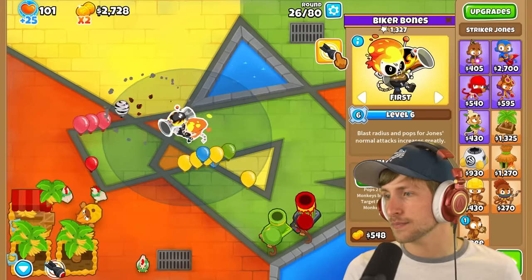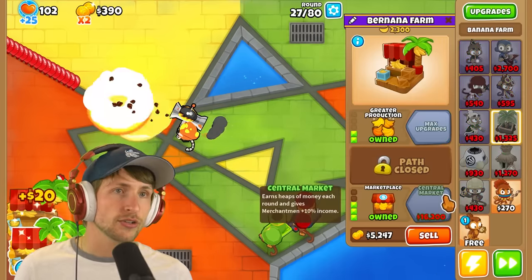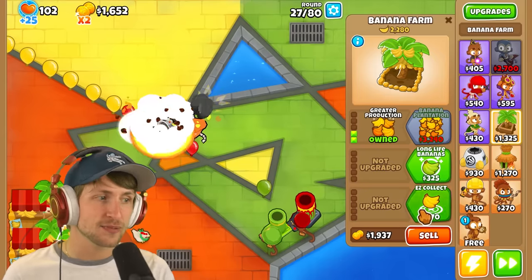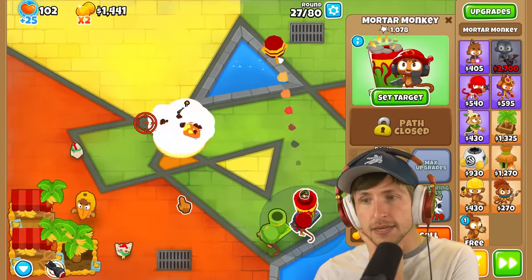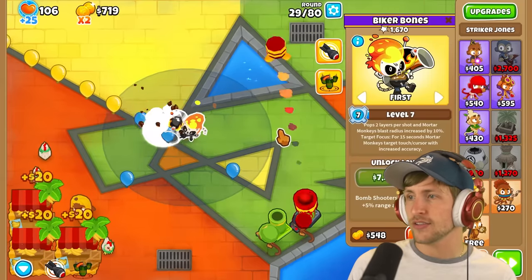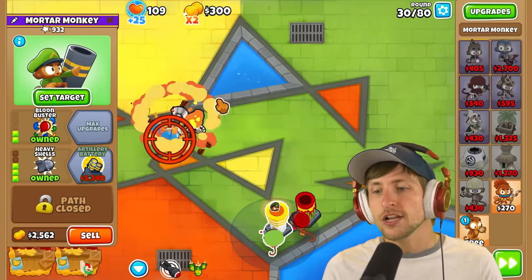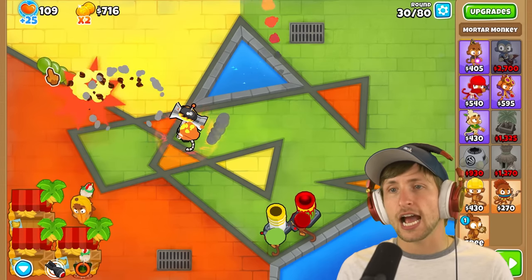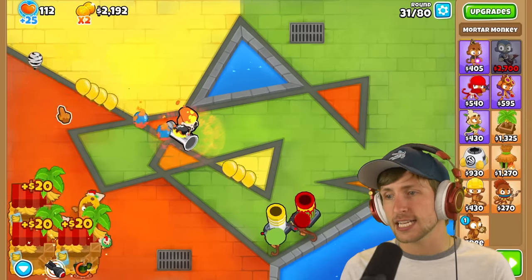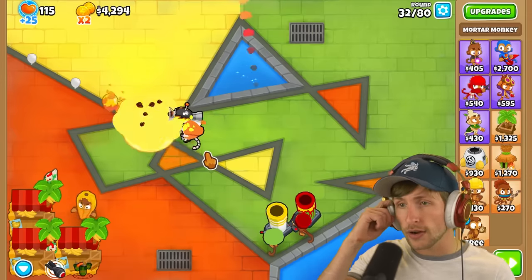Level seven is when we get the new ability. So Mortar Monkey's blast radius is increased by 10%, which is pretty substantial. He's level seven now, so we have this new ability. Heavy Shells and then Balloon Buster. The way this ability works: when you push it, Mortars will now target where my cursor is. Look - they're just following! I can literally follow Balloons and it's for 15 seconds. After the ability is over, they just go back. And it's on a pretty short cooldown - it works very, very well.